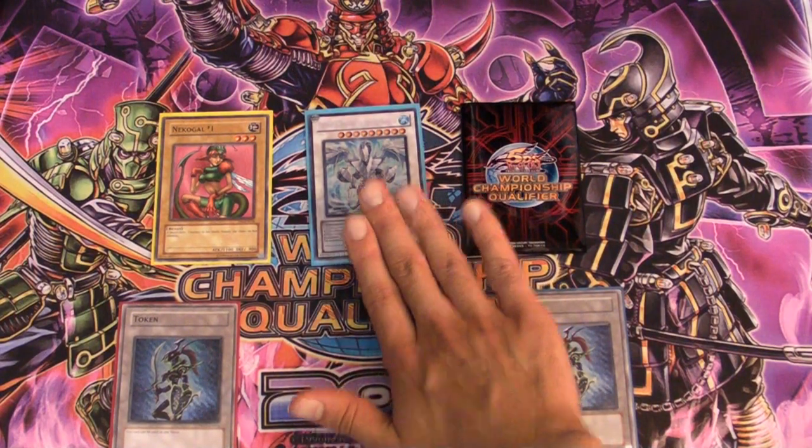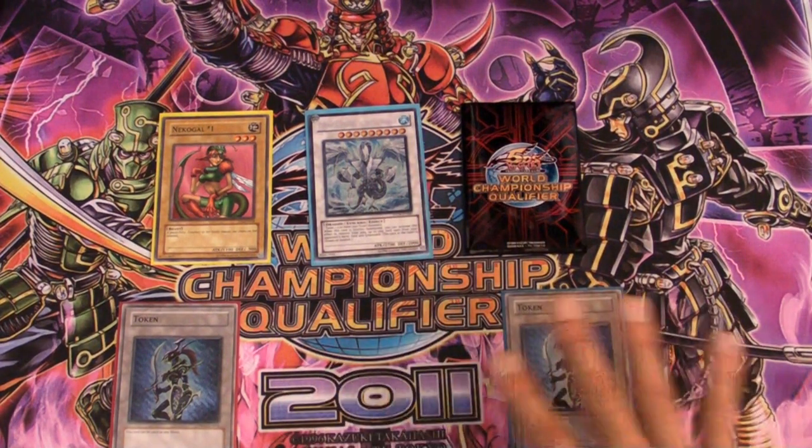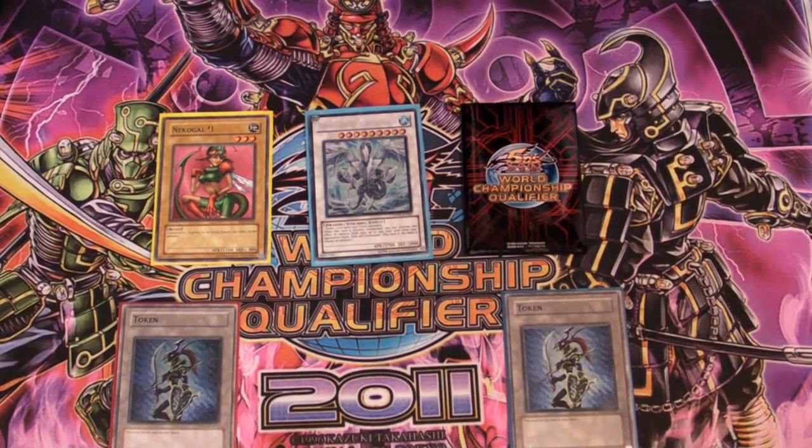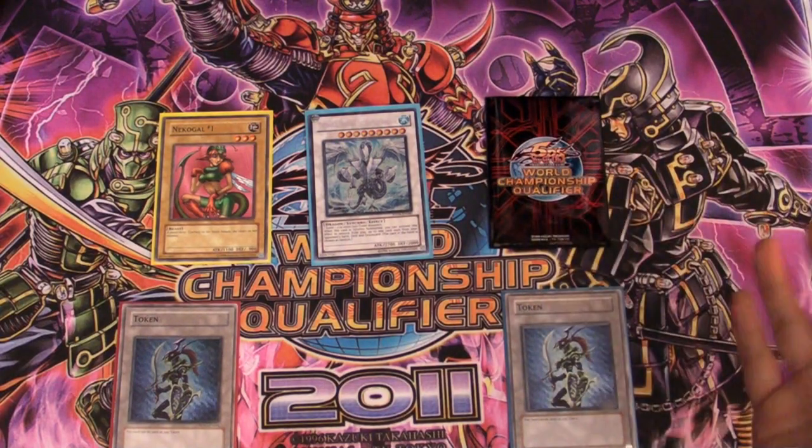Make sure you go for Trishula when you can actually activate all 3 of the zones it can remove from, because that will put your opponent in a very bad situation and make it harder for them to come back. Maybe you remove a Plaguespreader, a Mezuki, or any key cards — Glow-Up Bulb — basic cards that combo from the graveyard.